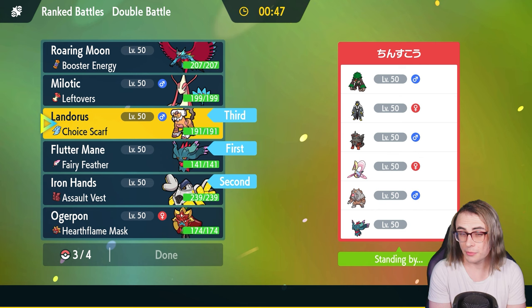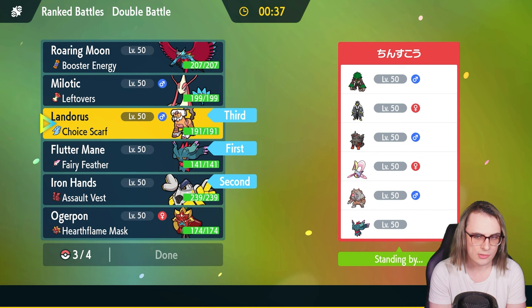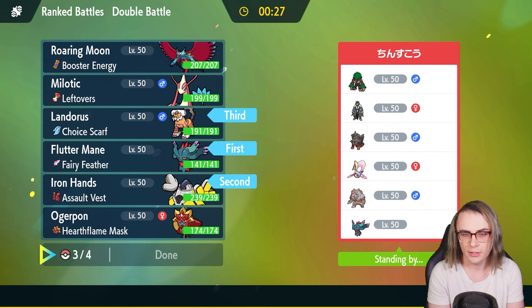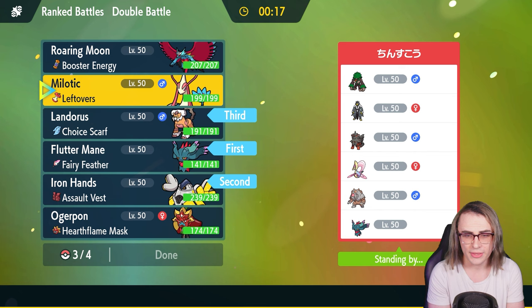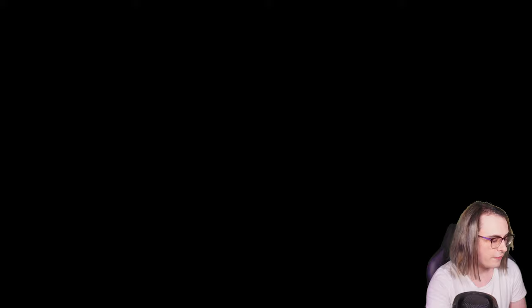I'm going to bring Lando in the back as a good pivot — it'll probably be the Tera mon this game since it matches up really well into Koraidon and they don't have Tailwind to make it a problem. It's great into Rillaboom, great into Urshifu after losing the weakness with Tera, etc. My final pick is either Milotic or Ogre Pon. I think I'm going to bench Milo game one because Ogre will be a little bit safer — it's just not the right matchup for Milotic at all.